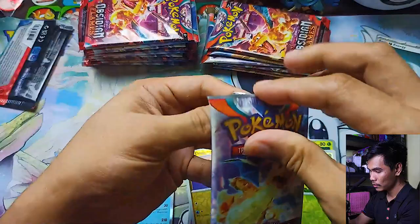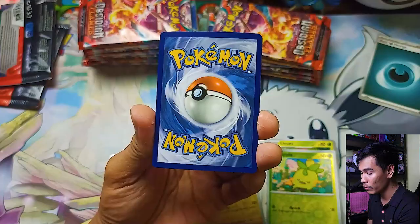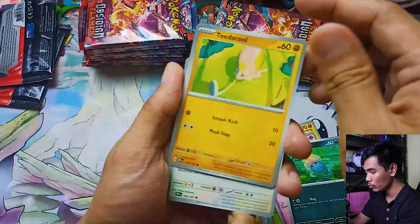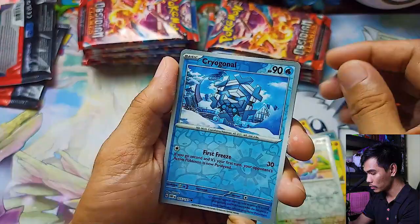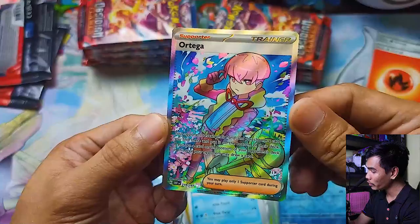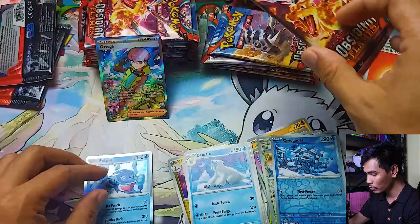Pack one from the regular ETB — guessing fire energy but it's darkness. We pull Chandelure, Lampent, Togepi, Gloom, Vengeful Punch, Scarlet Morty, Espeon reverse, and a common Slowbro reverse. Our first rare is a Palafin holographic — nothing special. Pack two — guessing fire but it's fire this time. Pulling Braviary, Larvitar, Cleffa, Toadscool, Flamingo, Bronzong, Beartic reverse, and Yungoos reverse. Then we get an Ortega full art — our first real hit!